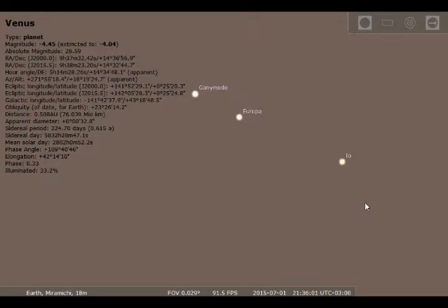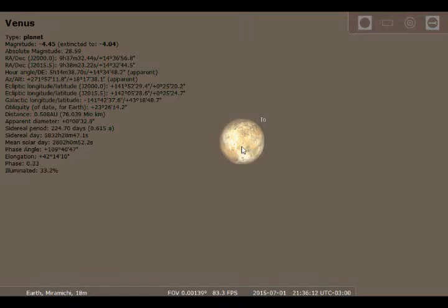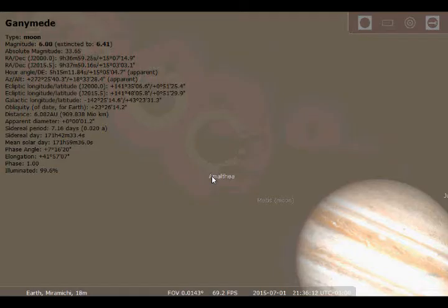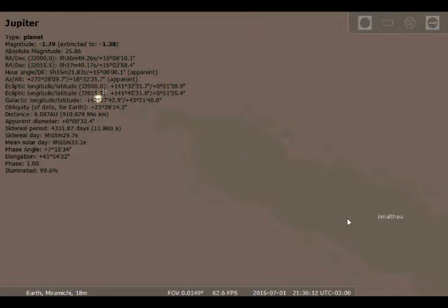You can also zoom in on some of Jupiter's moons. I believe you can see Jupiter with binoculars, and I think its moons as well. If I pause the simulation so they stop moving — there's Io. Magnitude of 6. There's Ganymede. I probably can't zoom in on Jupiter's smaller moons too much, but those are basically Jupiter's smaller moons — Amalthea and Metis, which I think is even smaller than Amalthea. Metis is a very small moon of Jupiter. I'm surprised it even appears in this simulation.